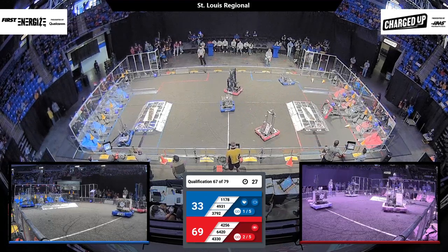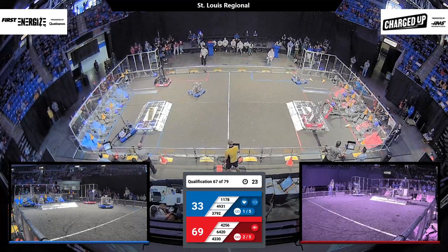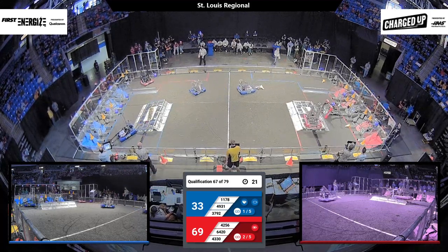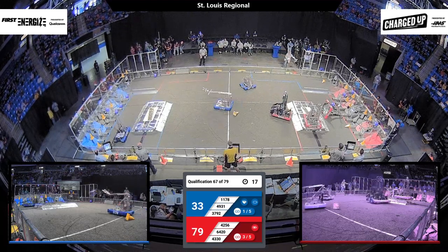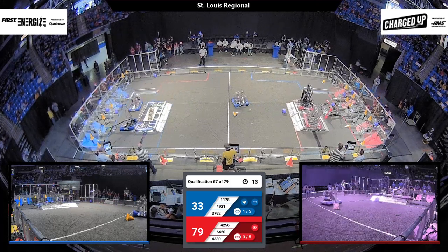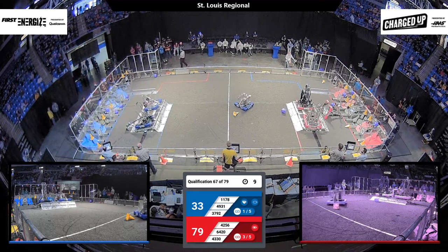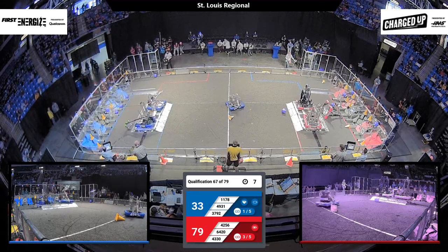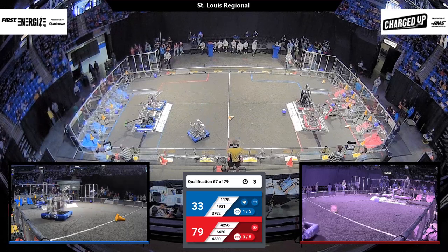That's endgame, folks — you know what that means. It's time to look at balancing on your charge stations. 4330 easily makes it up there quickly. Meanwhile, 4256 is coming back over, hoping to grab on. On the Blue Alliance side, 3792 is looking to engage, along with 1178, and they do.